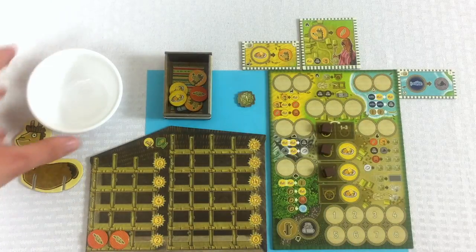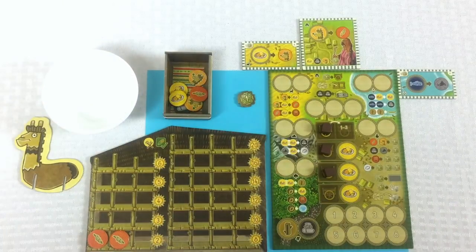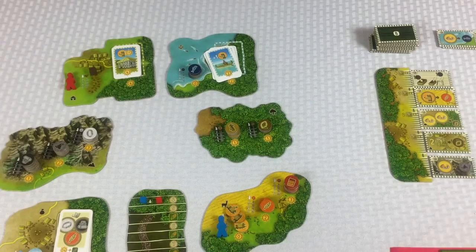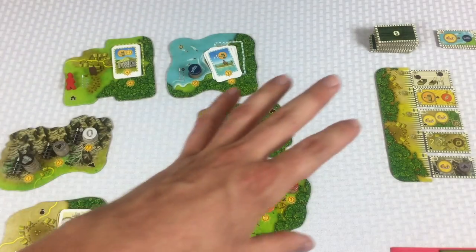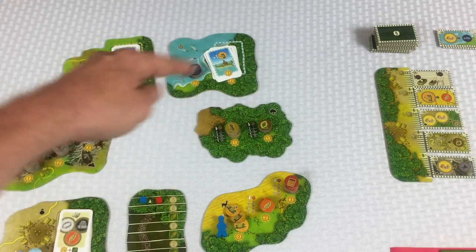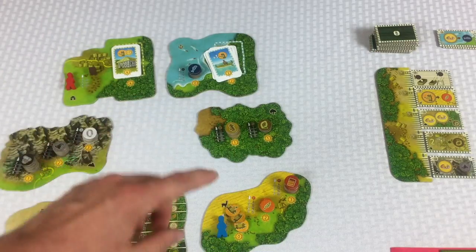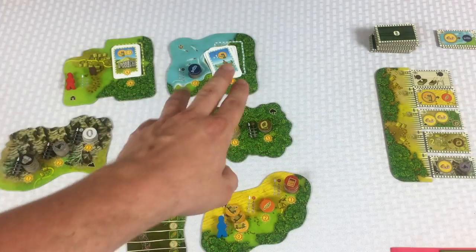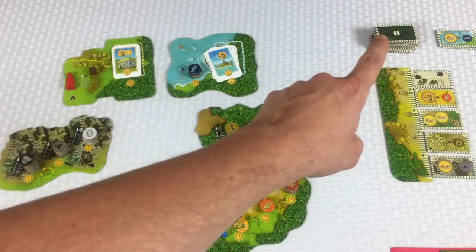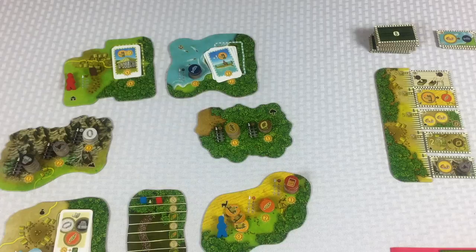Before we do the next phase, let me talk about what will trigger the end of the game. The end of the game is triggered when any one of these tiles is completely out of resources — if it's out of corn, these tiles, cards, or all that stuff. As soon as one of these tiles is completely out of resources, or as soon as we cannot refill the expansion board, that's going to trigger the end of the game.